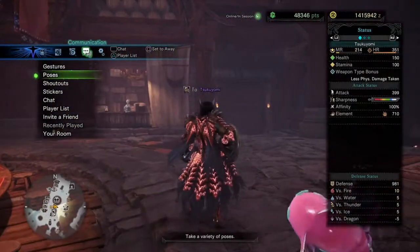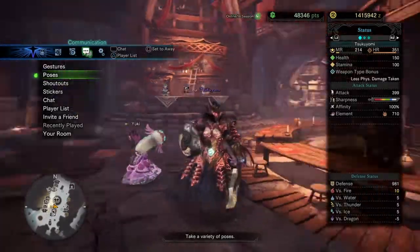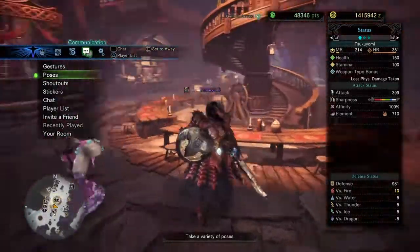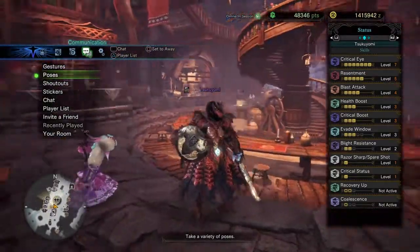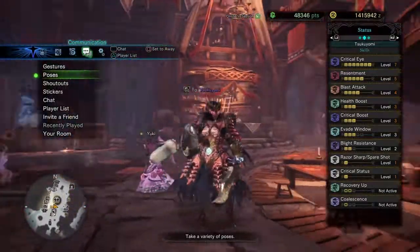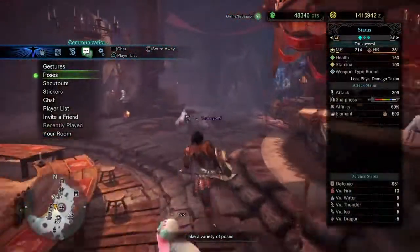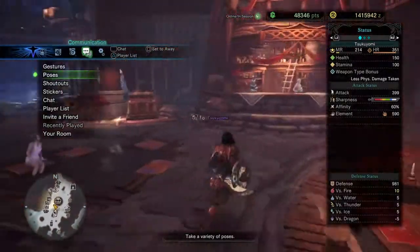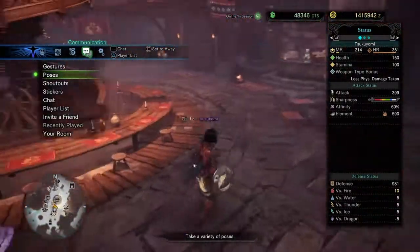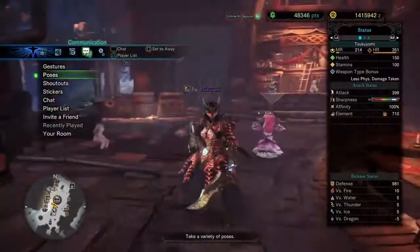Yeah, this is my Crimson Queen Sword and Shield build. Most of the hunt got captured, so that's good. Overall, the set — I'd say it's pretty nice. You get a lot of blast procs, it's really fun. Now that I can use the Razor Sharp spare shot, the sharpness lasts a very long time — I hit him a lot but I still have white sharpness. Blocking with the weapon is somewhat viable as an emergency thing because of the Razor Sharp as well.